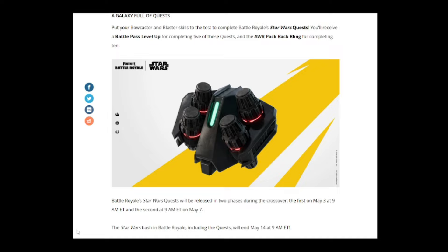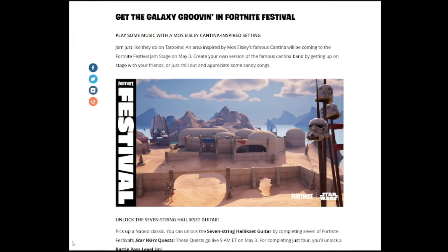There's a galaxy full of quests: put your bowcaster and blaster skills to the test with Battle Royale Star Wars quests. Complete five quests for a Battle Pass level up, and completing ten unlocks the AWR Pack back bling. Quests release in two phases — the first on May 3rd at 9 a.m. Eastern, the second on May 7th at 9 a.m. Eastern. The Star Wars event ends May 14th at 9 a.m. Eastern.